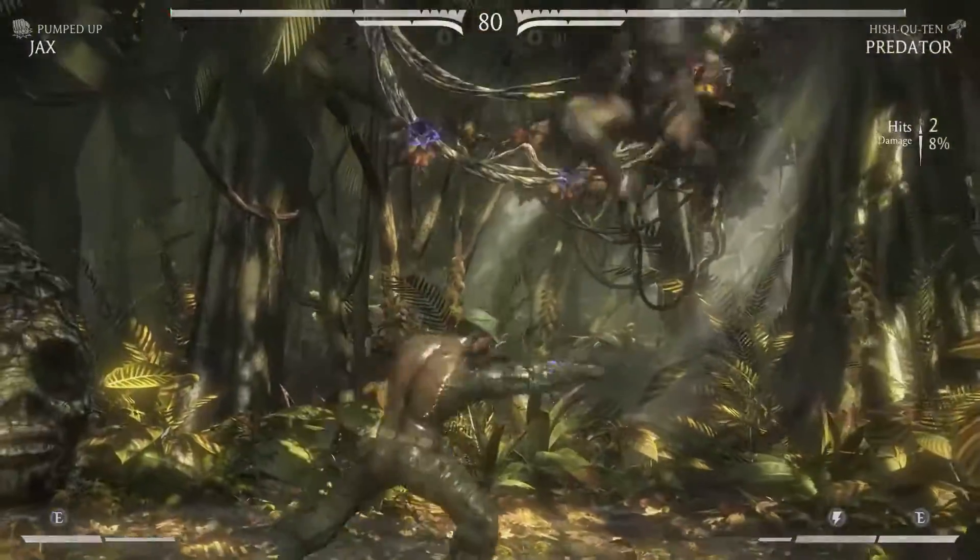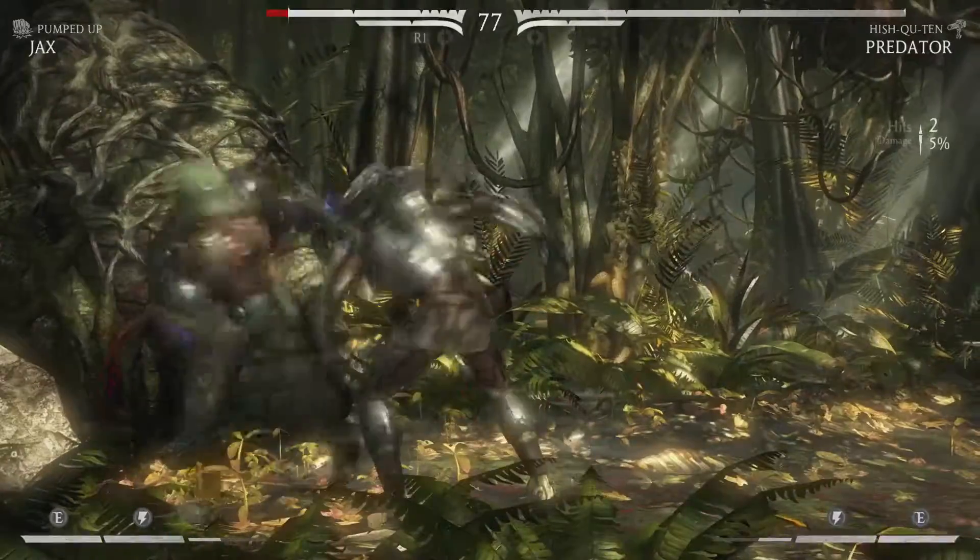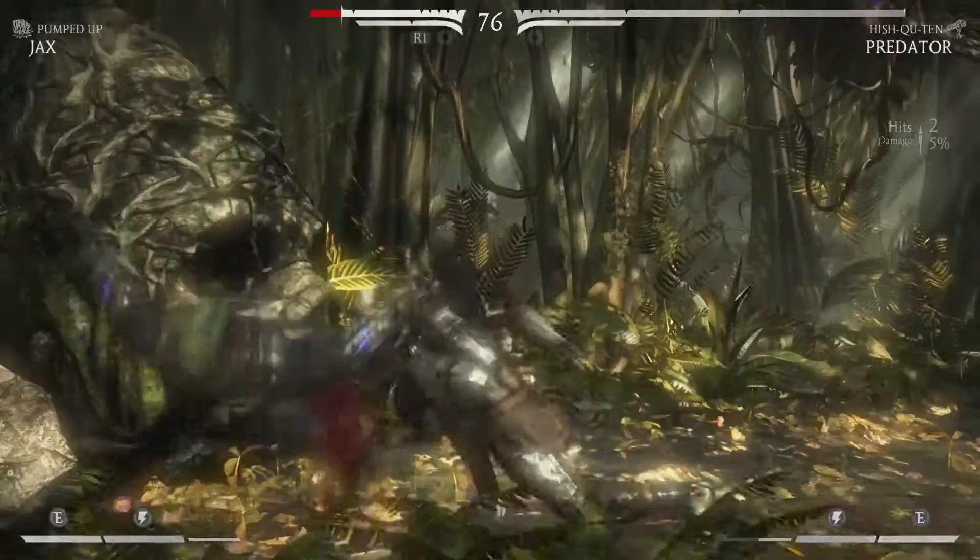The Predator has an array of moves in his arsenal, including the Stealth move, Smart Disc move, and the Scimitar Slam. Each of these have more than one version of the move.